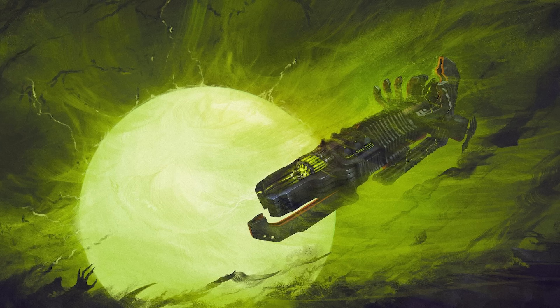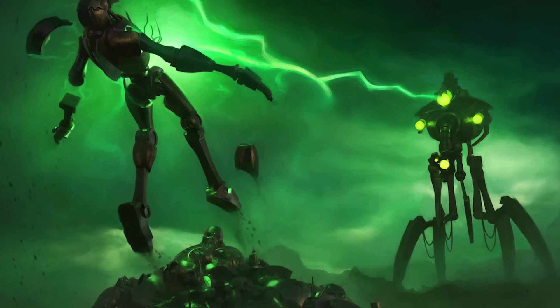In addition to all these, the Necrons also possess a number of unmanned constructs, including the aforementioned scarabs, tombstalkers, and tomb sentinels. Canoptic doomstalkers are large automated walkers armed with a large doomsday blaster, as well as twin gauss flares for anything that gets too close. Canoptic reanimators, on the other hand, are support machines capable of emitting nano scarabs across the battlefield to repair damaged Necron soldiers and constructs, as well as tear apart any unfortunate enemies in the area. Similarly, canoptic spiders can quickly repair any damage to the Necron army, as well as controlling a small army of scarabs, and are often used to patrol Necron tombs for any intruders.